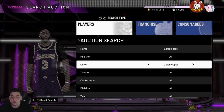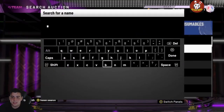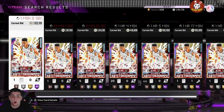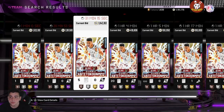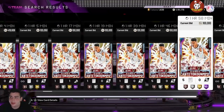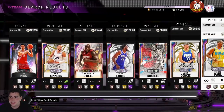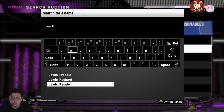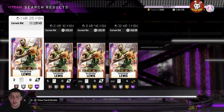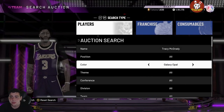High-tier cards like LaMelo Ball, Kevin Durant, and Giannis are rising. Giannis's opal went up about 400,000 MT — yesterday he was around 1.1 million, now selling for 1.5 million. Giannis, KD, LaMelo, and Rashad Lewis were all very cheap recently. Rashad Lewis is now over 2.2 million MT with about an hour left.